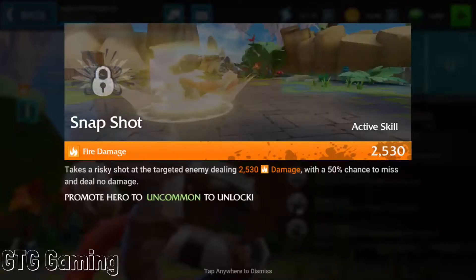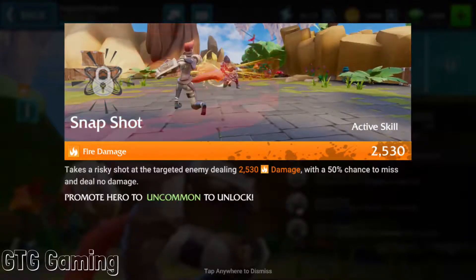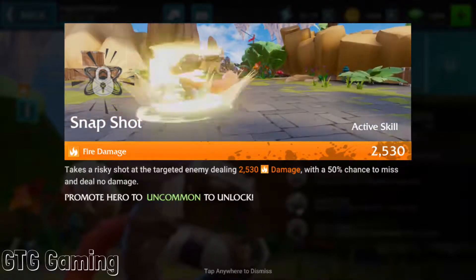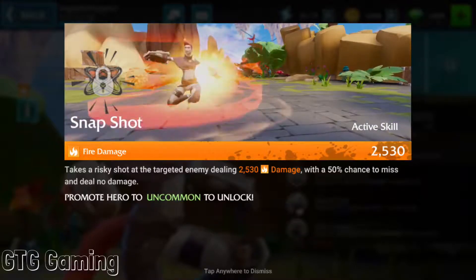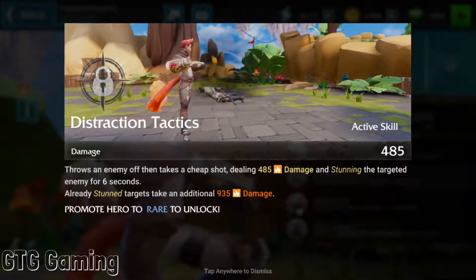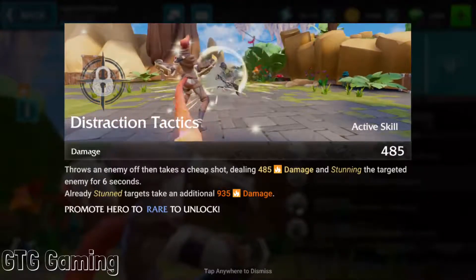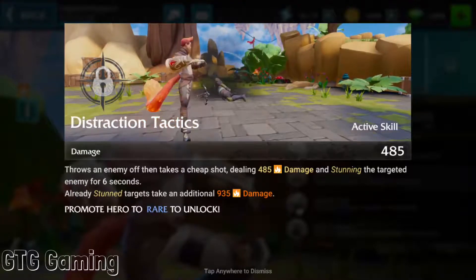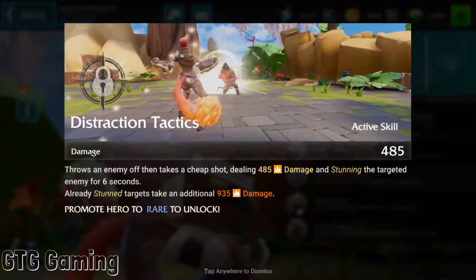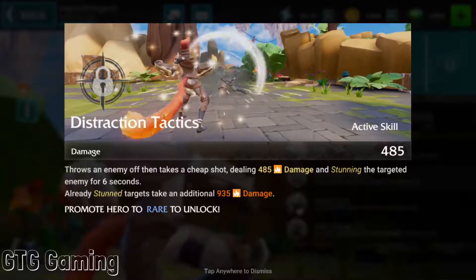Her first skill, Snapshot, takes a risky shot at the target enemy dealing 2,530 damage with a 50% chance to miss and deal no damage — that's a 500 gem risk just to land that shot. Moving on: Distraction Tactics throws an enemy off then takes a cheap shot, dealing only 485 damage and stunning the target enemy for 6 seconds. Already-stunned targets take an additional 935 points.